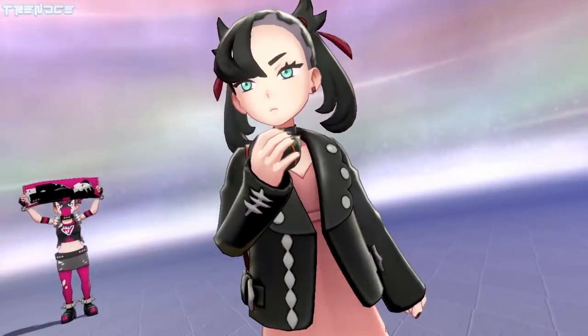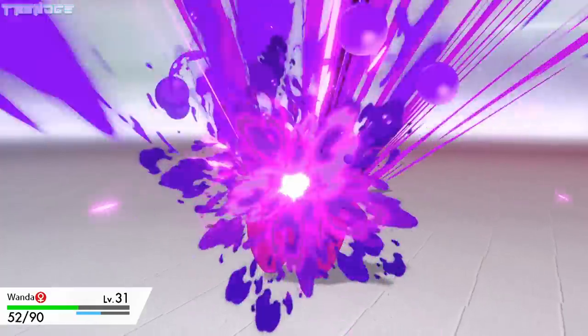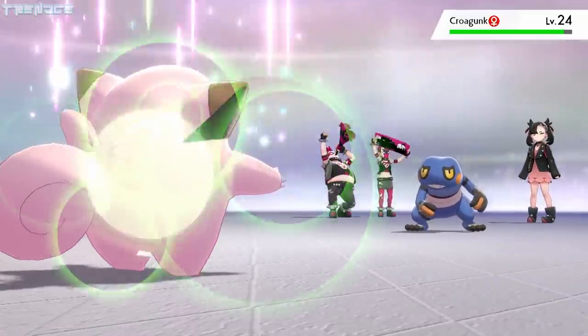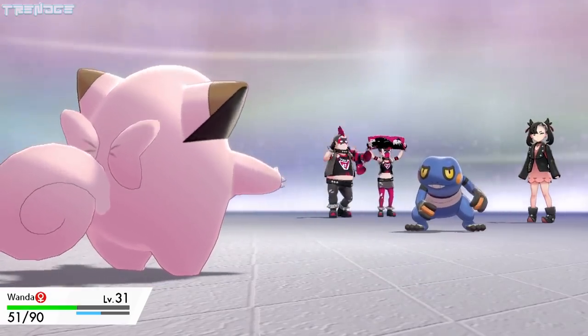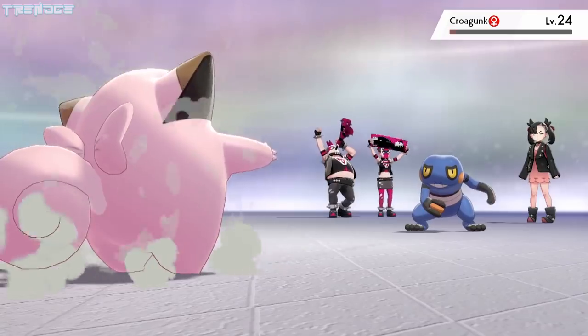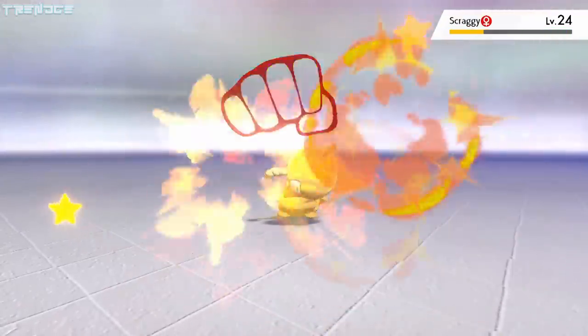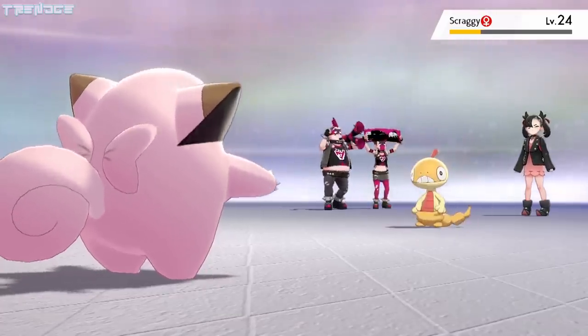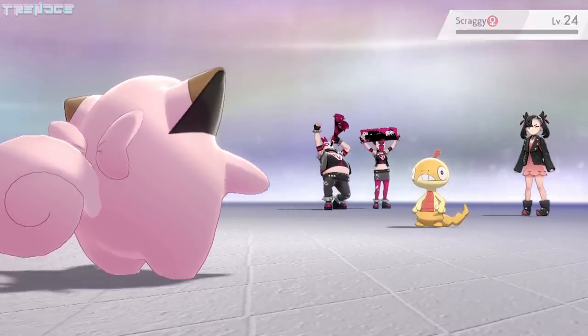Before we can challenge the next gym, we have to battle our newest rival, Marnie. Her Croagunk deals quite a bit of damage to Wanda with Venoshock, but we get lucky and use Draining Kiss, which brings back a lot of our HP. We take another Venoshock before dropping Croagunk with a High Jump Kick. Marnie sends out her Scraggy, Mex, who gets hit with a powerful Dynamic Punch and inflicts Confusion damage on herself. Metronome becomes Petal Dance on the next turn, and Scraggy is taken out.